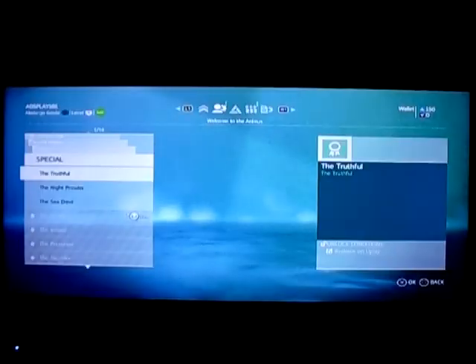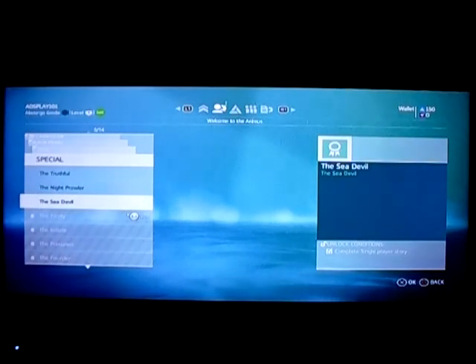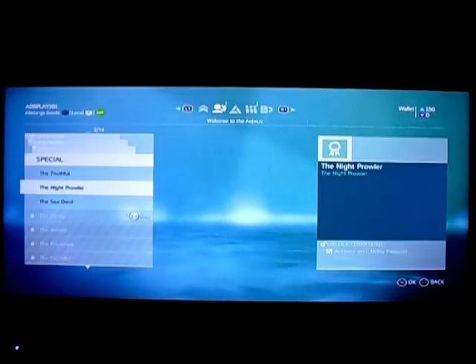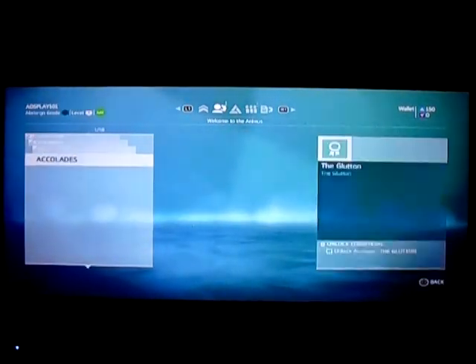Sea devil. Redeem, activate, uPlay passport, redeem on uPlay. Night prowler, accolades, glutton, challenges. So that's a lot of stuff they changed since the last game — like they added a lot of customization.